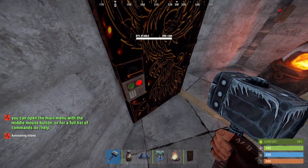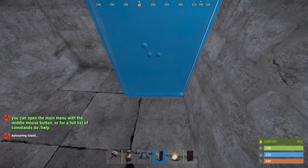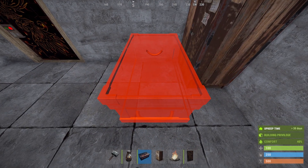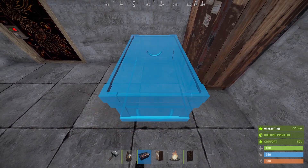In here you can do the normal interior design of your 2x1 — do it how you want, but I like to do it exactly like this as you can see in the video. This includes your main loot room with the boxes, two sleeping bags, three furnaces, and a workbench level 2.